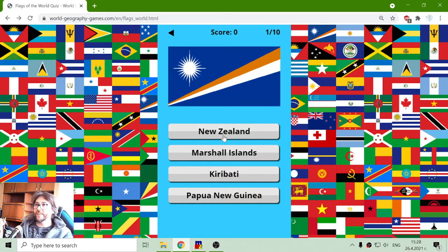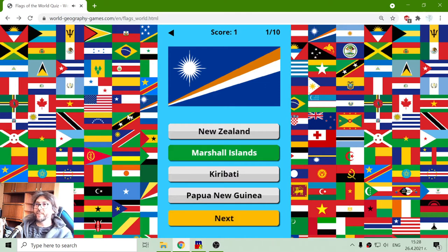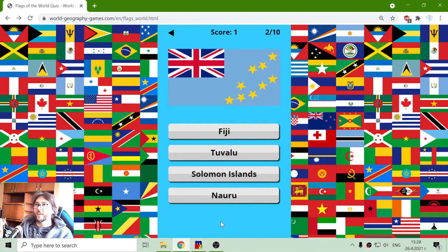First flag. That should be the flag of Marshall Islands. That's the sun and the line.